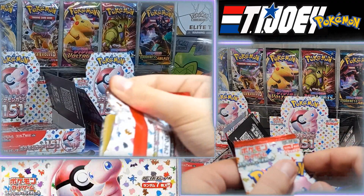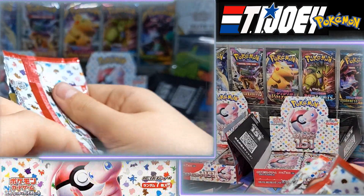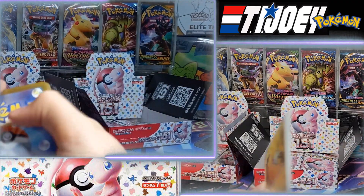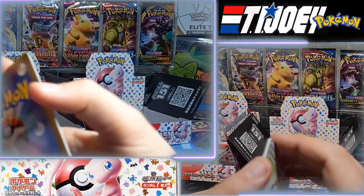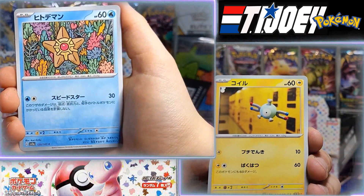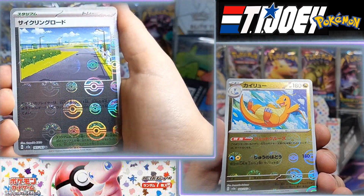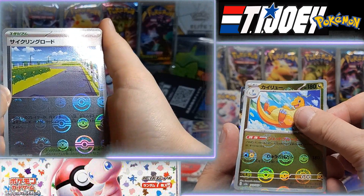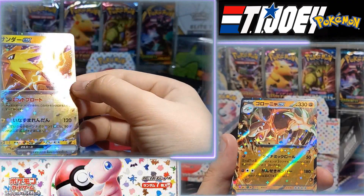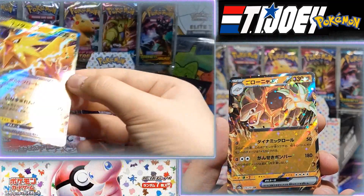We haven't pulled a Master Ball yet — or a God Pack. A God Pack would be insane. I don't think we're going to pull a God Pack; it's such a low chance. Otherwise it wouldn't be called a God Pack. Pidgey, Onix, Staryu, Diglett. Lycanroc — non-Master Ball version. And we already had Golem EX. Zapdos! EX! Oh yeah — and this is non-Master Ball. The Japanese cards are really beautiful.